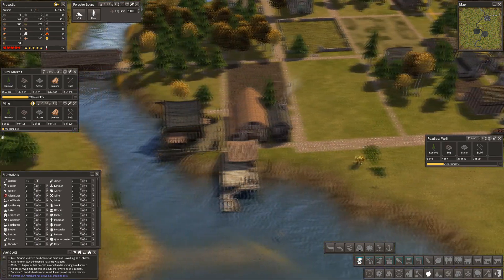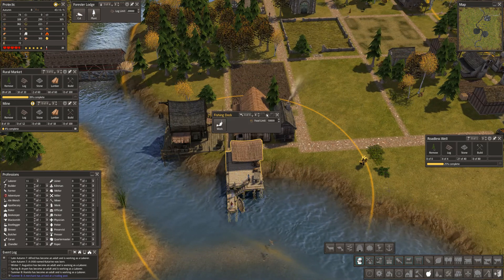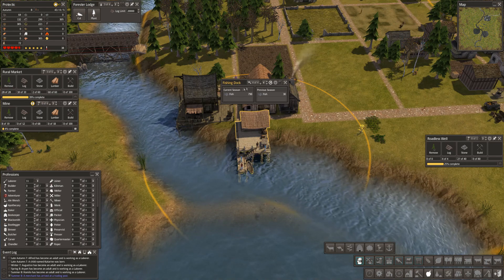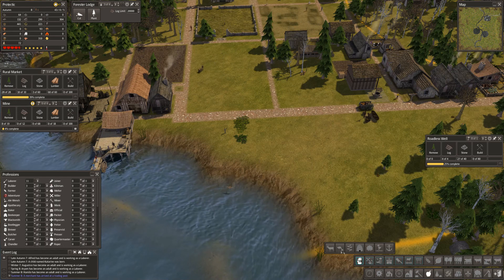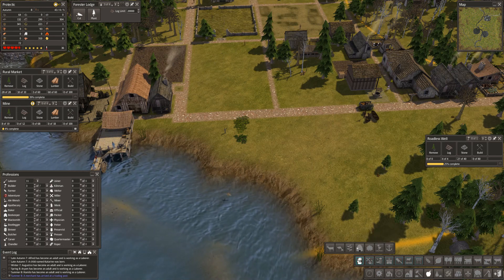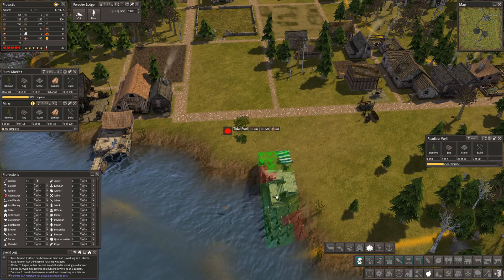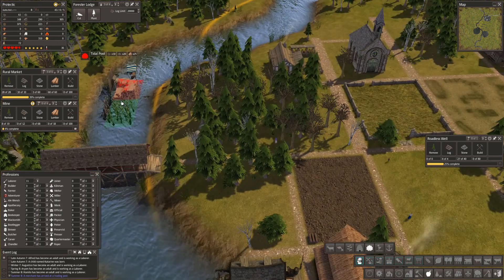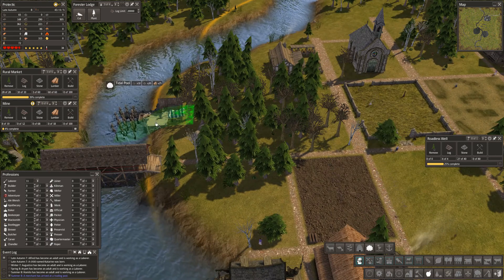Fishing: we have four out of four and they are producing a reasonable amount of fish. Gatherers hut, yes — a tidal pool. Well guys, we all know how much I love these things.